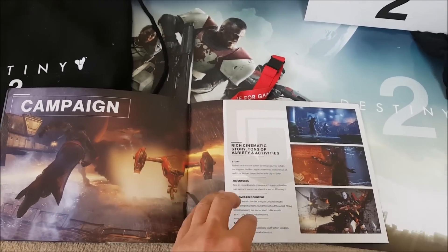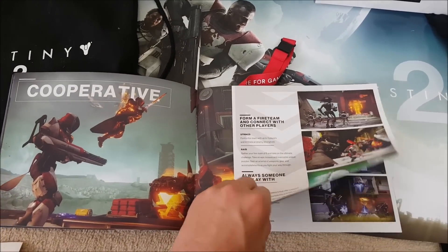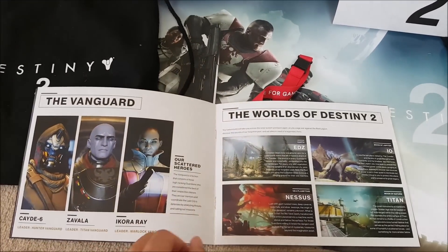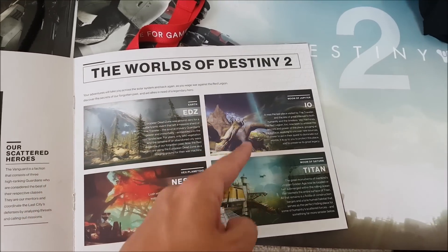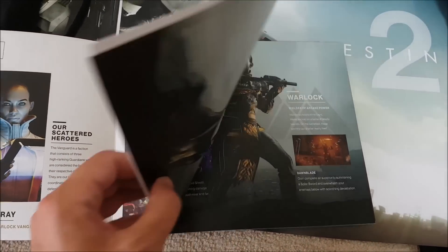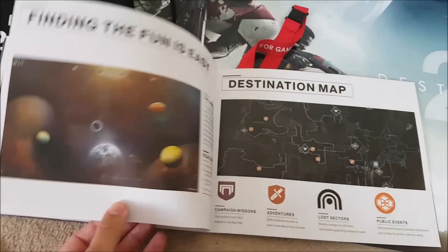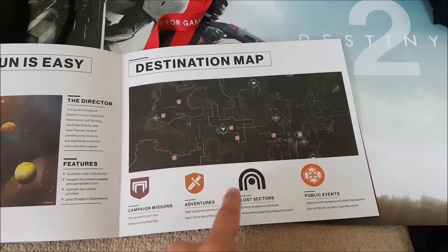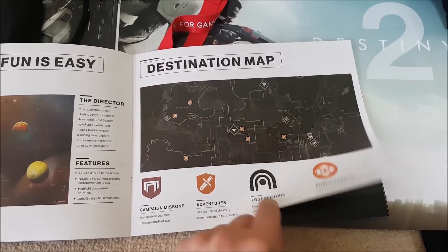All the stuff in here you'll be able to play in the beta - the campaign, the Inverted Spire Strike, and some competitive PvP action. It describes the Vanguard, the worlds of Destiny 2: the European Dead Zone, IO, Nessus, and Titan - can't wait to get my hands on that, though obviously you won't be able to play those worlds in the beta. We've also got the new director and the icons that tell you what everything means on the map, which is pretty useful.